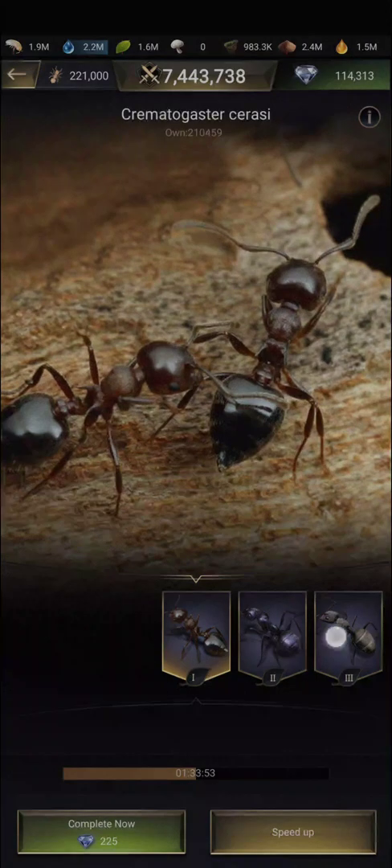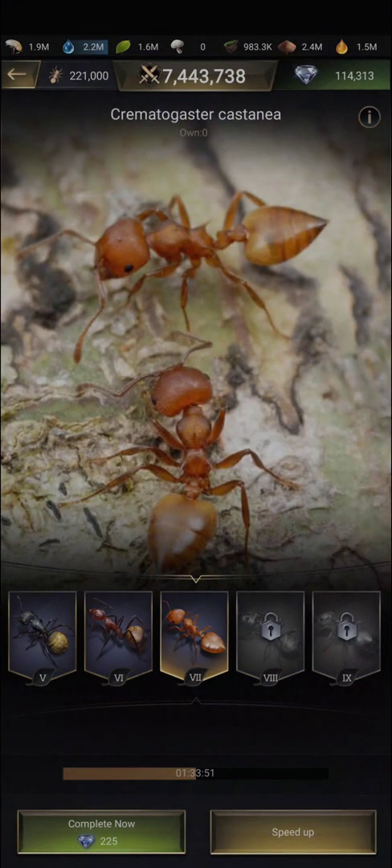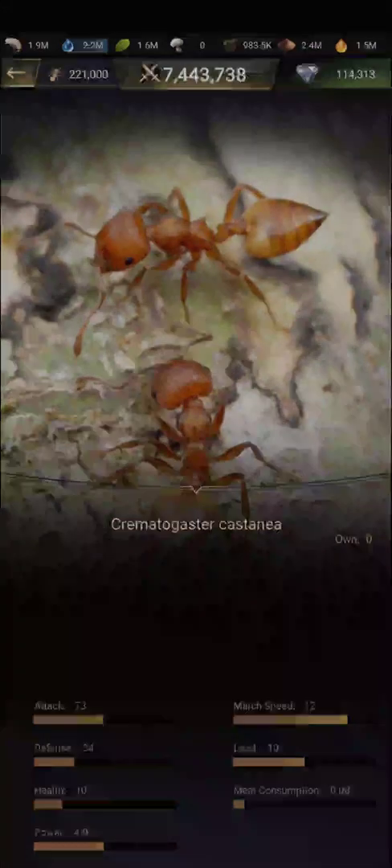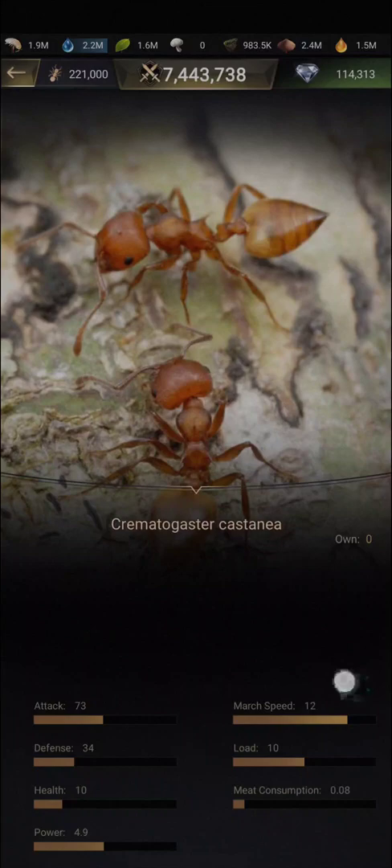Shooters are your attack ants. They have very high attack, low defense, very low health, the power is once again the same, the march speed is low, and the load is the same across the three classes.